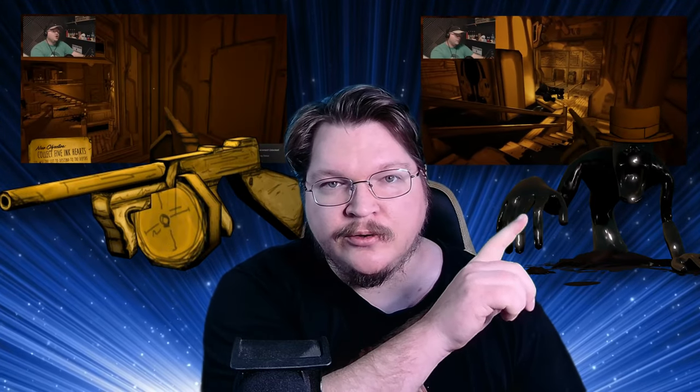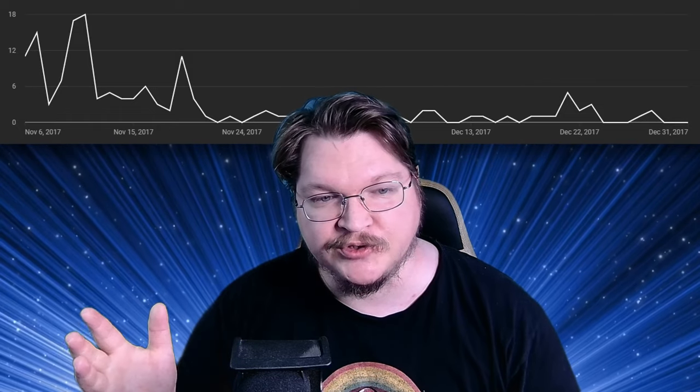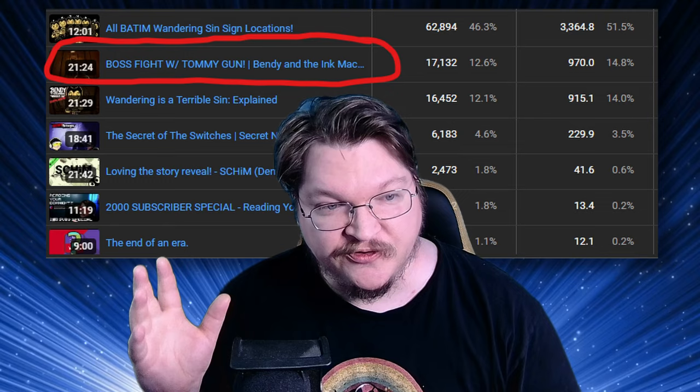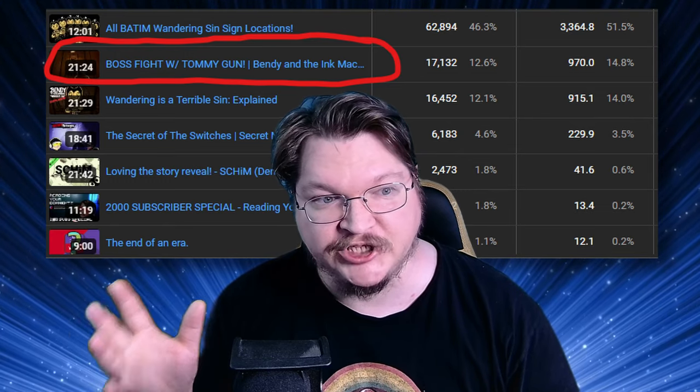Shortly after Bendy and the Ink Machine Chapter 3 was launched, two separate secrets were found. One was obtaining Alice Angel's Tommy Gun, while the other was enabling this massive Searcher boss. While I was sick with the worst sinus infection I ever had in my life, I had the harebrained idea to see if I could get both the Tommy Gun and the Mega Searcher. At first the video flopped — I was only getting about 20 views over the first week — and now it's officially the second most viewed video in the entire history of my channel.